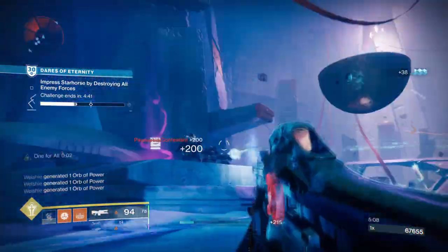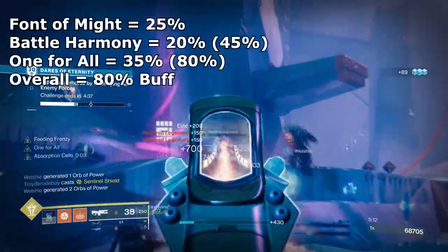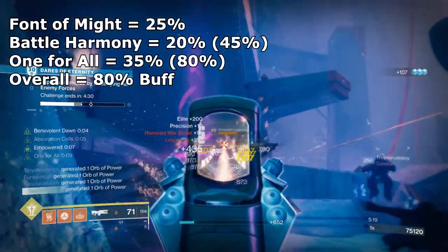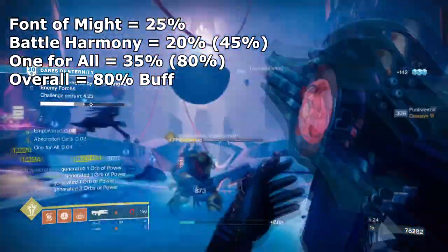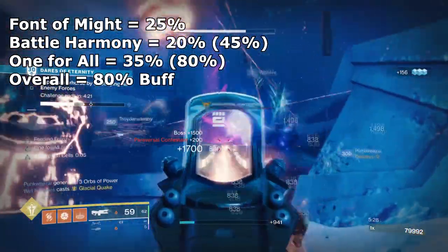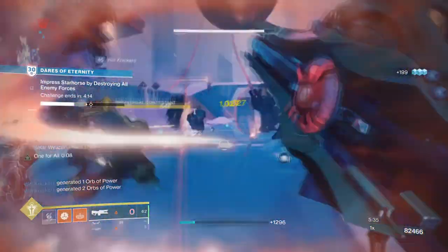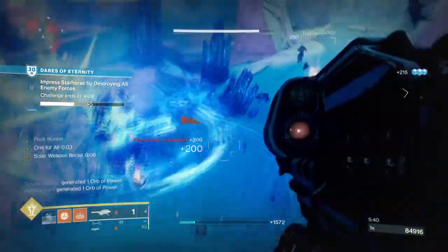To give you an idea as to how the build plays once active — with Phantom Might active we will gain a 25% weapon damage increase, then with Battle Harmony we will get a 20% damage increase, which is a 45% increase overall. And then lastly with One for All from the Retracted Path Trace Rifle, that's going to give me a 35% weapon buff on top of all the other buffs. Overall, Retracted Path will do 80% more damage than normal. 80% is a lot, but we can of course go higher if you have the Golden Tricorn perk — that's where the damage can go even more overboard.